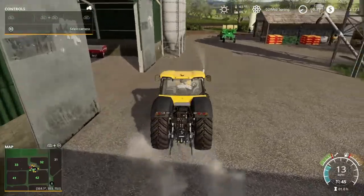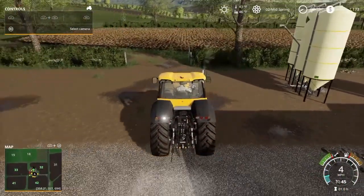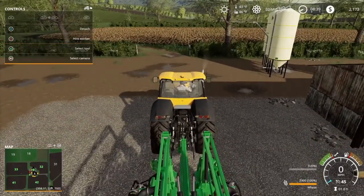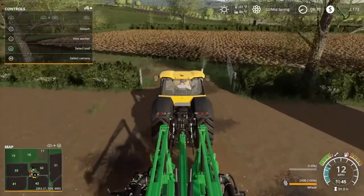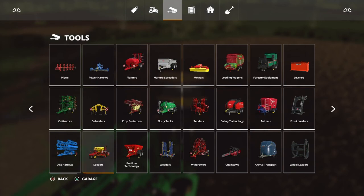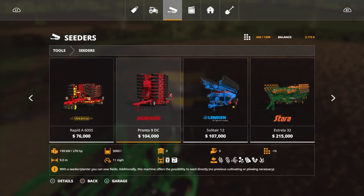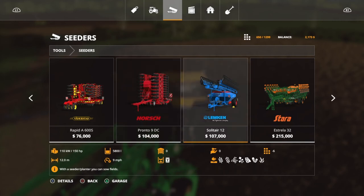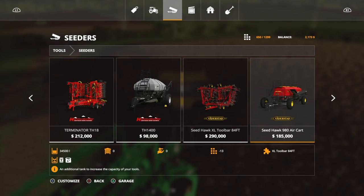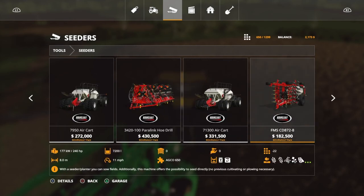Trusty JCB. I was looking at it and let me go into the seeders menu just to show you all what I was thinking. I was maybe thinking about the Horsch Pronto — it's 9 meters but requires lots of horsepower. There's also the Lemken, which requires only 150 horsepower and is 12 meters, but it was found to be quite bulky and doesn't do all the crops. There are bigger options from the Bredal pack and the Alpine Farming pack — but that one is only 3 meters, so I wasn't thinking that direction.